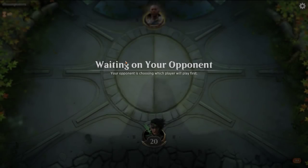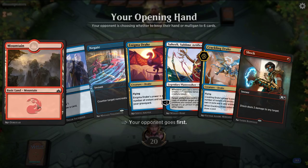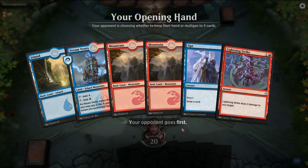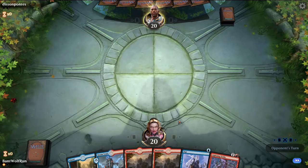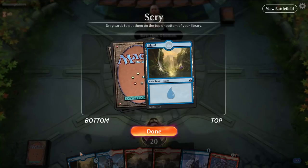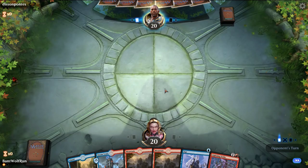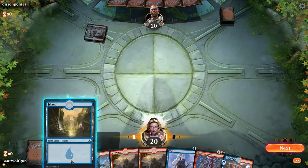For those who don't know what the Ral combo is: Ral will ping your opponent for every instant or sorcery you play, and then with Expansion/Explosion you can create an infinite loop. You cast a spell, say Opt — with Opt on the stack you copy it with Expansion, and then with that trigger on the stack you copy the original Expansion with another Expansion, creating an infinite loop to burn your opponent out.